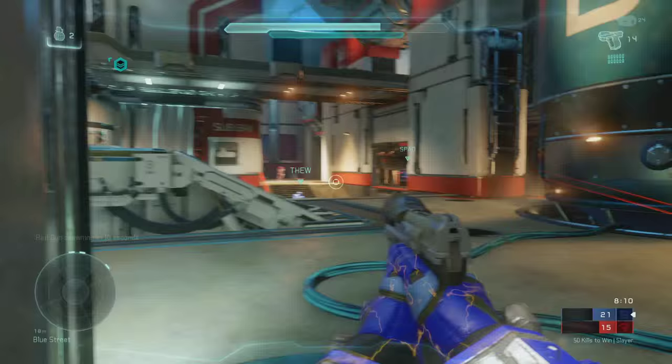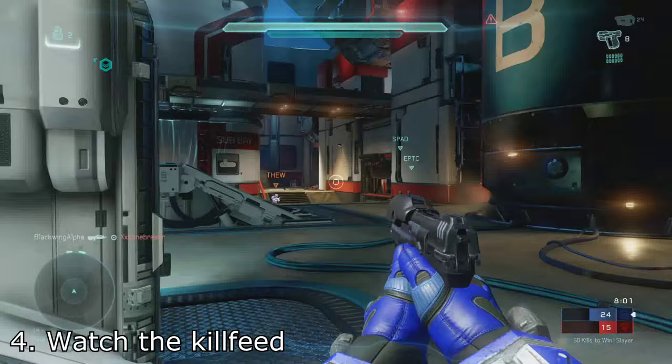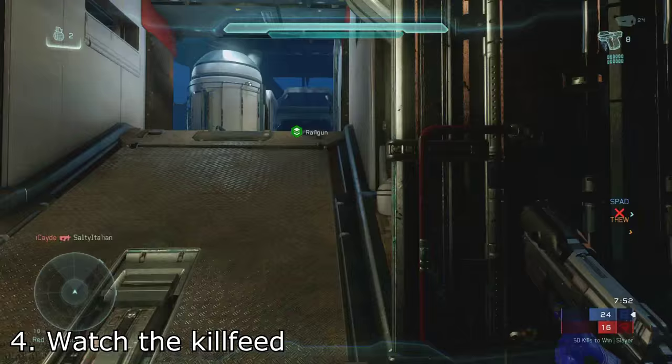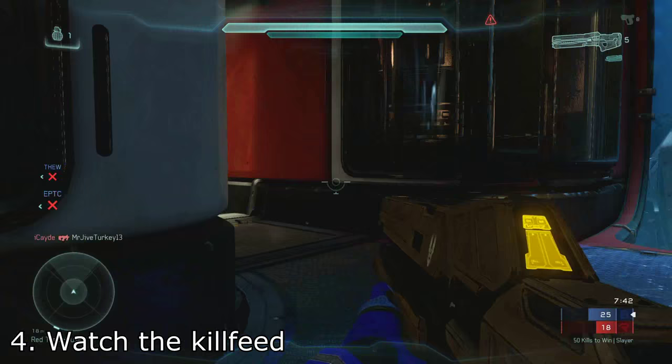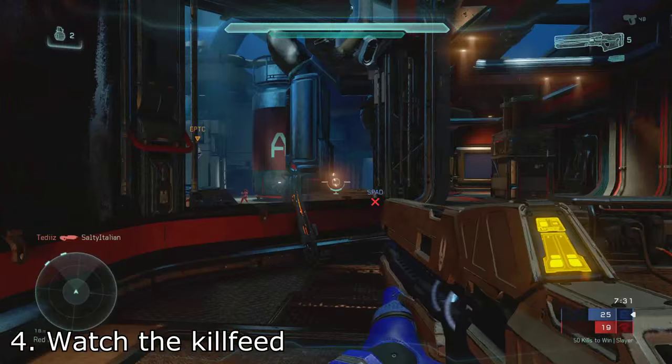Next, keep an eye on the kill feed. Halo has finally updated its kill feed to be more modern, and it actually shows the weapons used with each kill. Instead of just saying one player killed another, it will say someone used the assault rifle or the sniper rifle to kill a specific person. This is a simple tip, but the information is actually very valuable — you can see what weapons people are using, who has the sniper rifle, who has the rocket launcher. If a teammate's death pops up and they were killed with a sniper, you know there's a sniper watching that position.